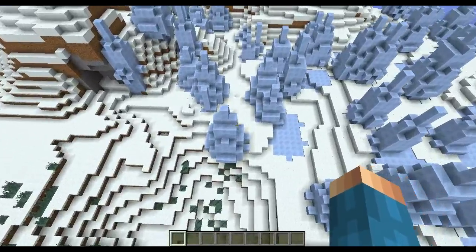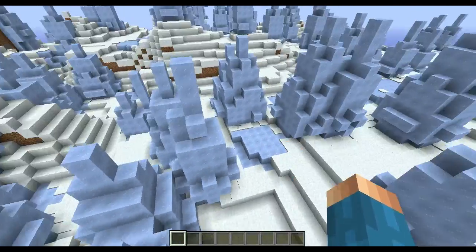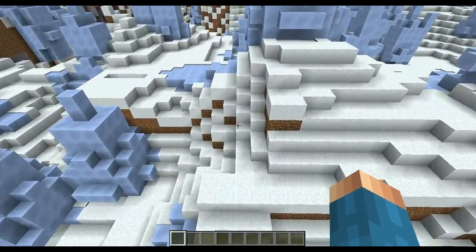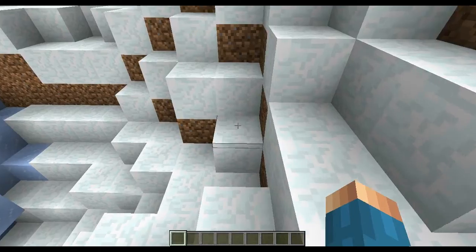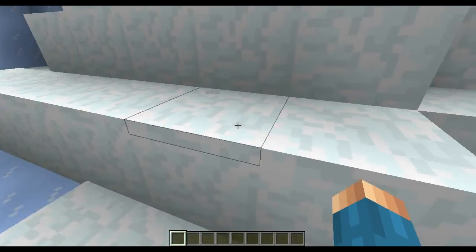This is 'Gage,' a Minecraft PC seed. This will work for 1.7.10 and 1.7.9 — I think it'll work ever since they came out with the new 1.6 update. And as you can see, this is really snowy — it's like snow blocks.